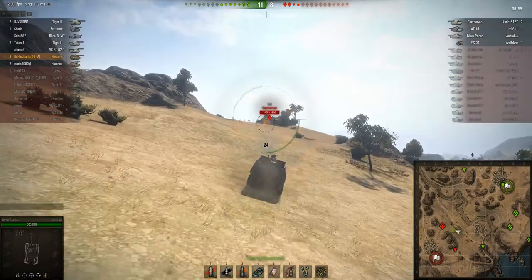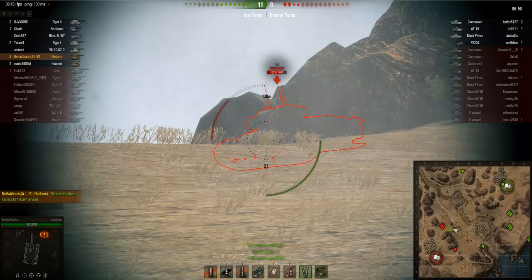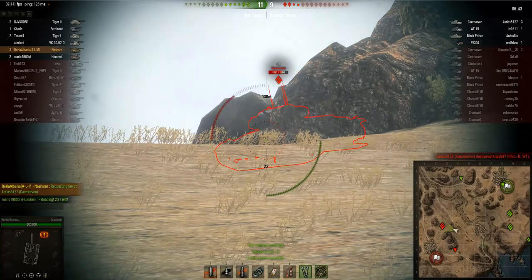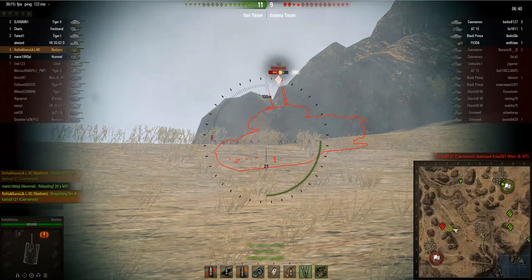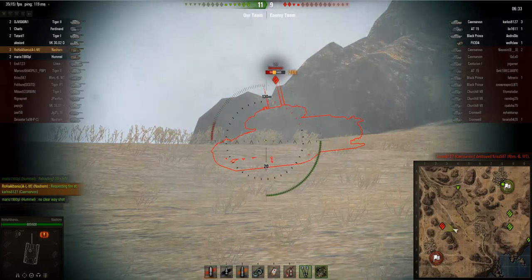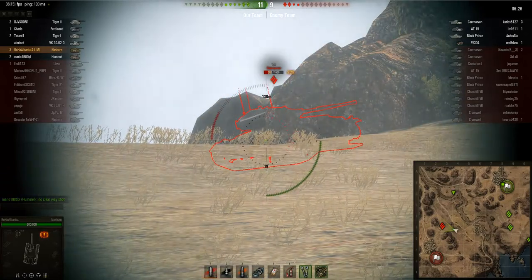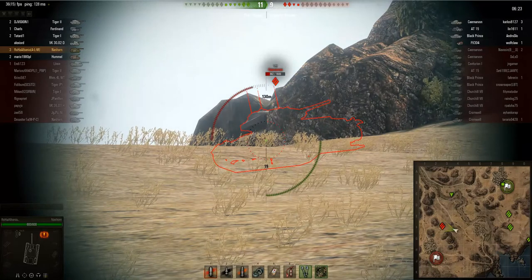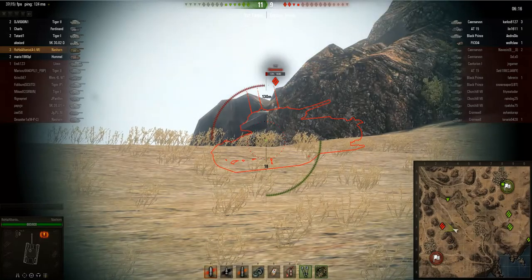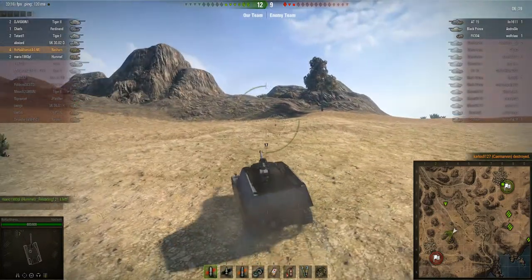There's the Caernarvon — Roha has to be very careful because its DPM will chew him up. But it seems the Caernarvon doesn't have the gun depression to hurt Roha. Roha hits the front drive wheel, tracking it, and now the Caernarvon is perma-tracked because Roha can keep shooting the front drive wheel and keep him in place. It's unclear why the Caernarvon isn't repairing — maybe he's already used his repair kit — but he just sits there letting Roha chew through all his hit points: basically 1,600 free damage, and the Caernarvon fires a shot in frustration against a rock just before going down.